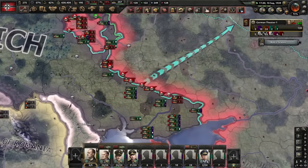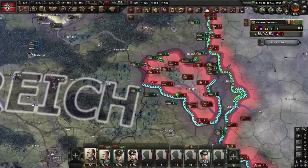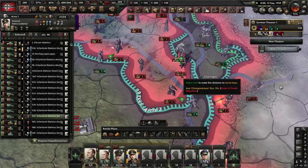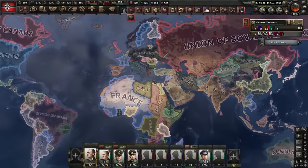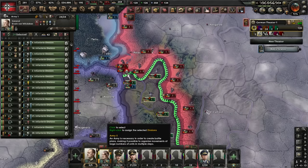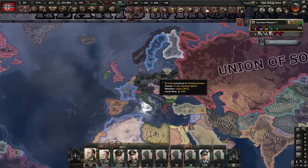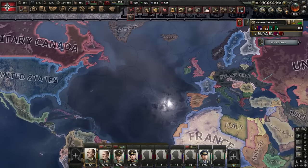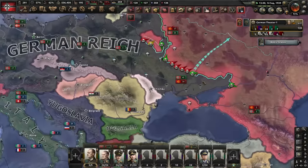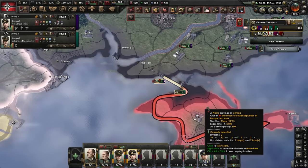This is what Hitler wished could have happened - just walking through all of Europe. This might be a Guinness world record: the easiest Soviet campaign of all time. This probably is kind of lame to watch, so I'm gonna defeat the Soviets and then fight some real wars. I'm gonna try to invade America later on to spice things up. Watch the end of the video if you want to see that.